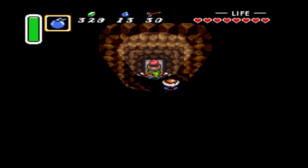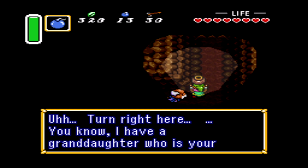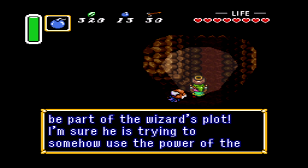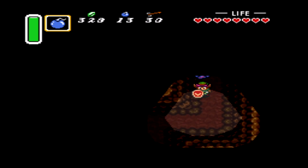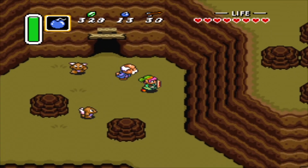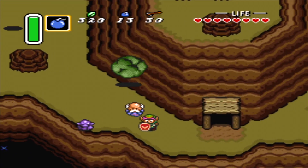There must be a heart in that bottle — thanks for that. Turn right here. You know, I have a granddaughter who is your age. The king took her to the castle and she never returned. Kidnapping those maidens must be part of the wizard's plot. He's trying to use the power of the descendants of the wise men. So why are you telling me all this? We've now reached Death Mountain.